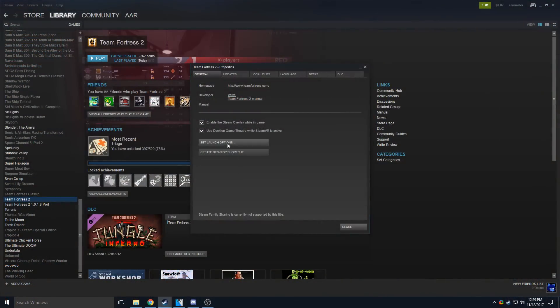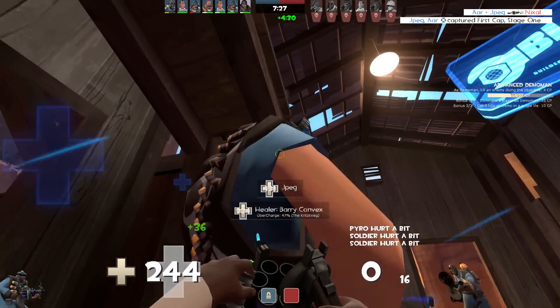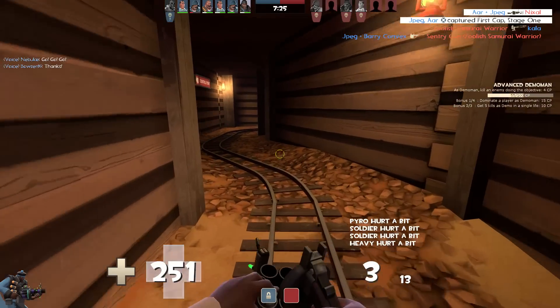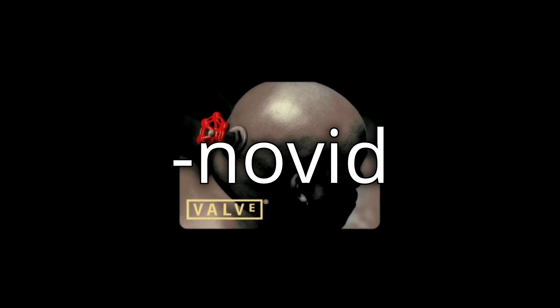Now, what about launch options? Some configs give you a list of launch options to add, and I haven't seen much explanation on what these do. I'm going to explain what the most frequently used launch options are for. First up, Novid, which skips the Valve intro every time you start the game. This helps with load times some.